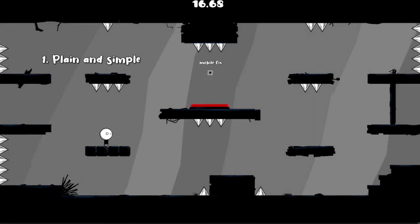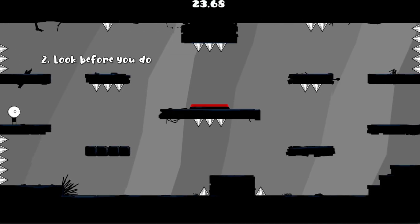Basically we are this dude and we have to cross the door on the right side by pressing the button. In level 2, 'look before you do.'